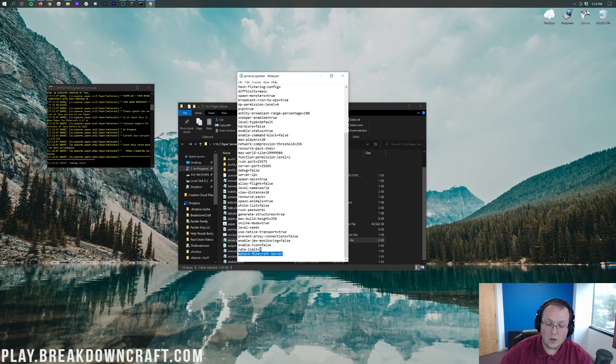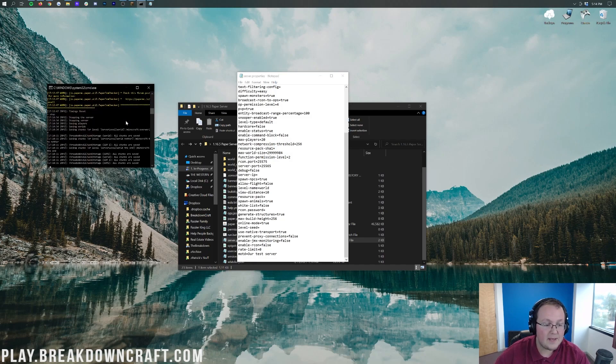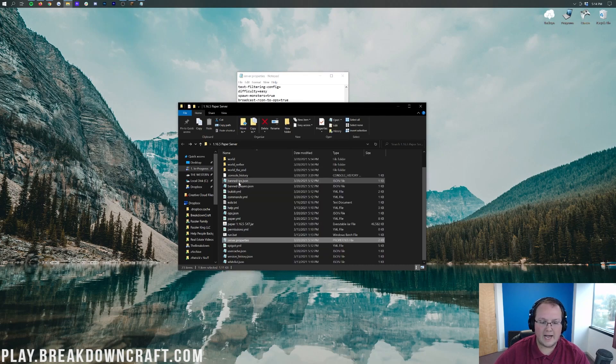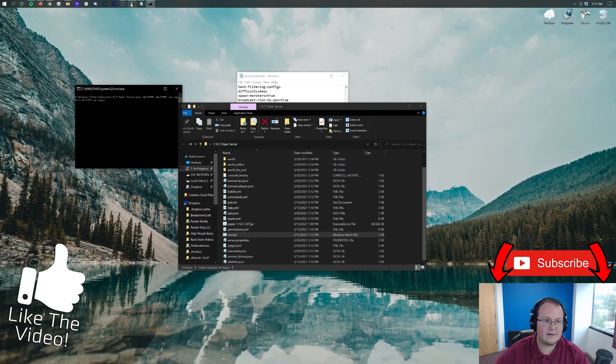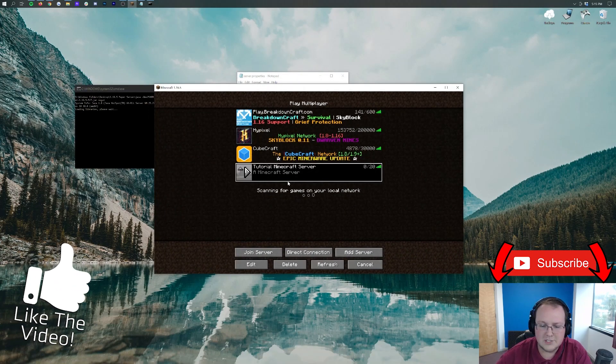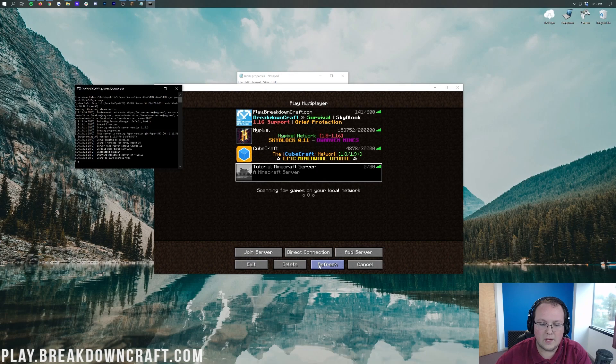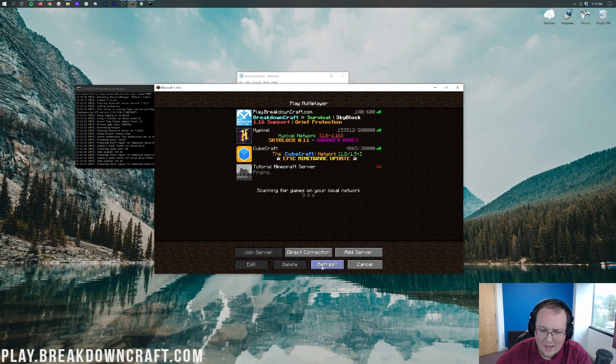You can change this to say whatever you want. If we go ahead and change it to 'Our Test Server,' we'll have to save it and restart the server — stop the server and then start it back up. But the problem is it's not going to be colorful. It's still going to be very, very boring. It's just going to say 'Our Test Server,' and that's that. Once the server starts up, I'll refresh it and it will change. But it's still going to be gray like this — it's not going to look good whatsoever.